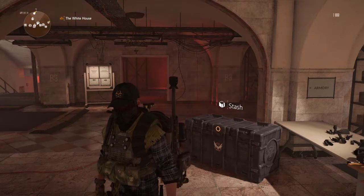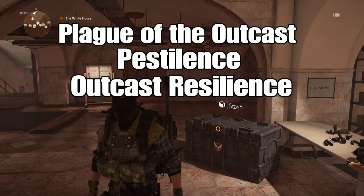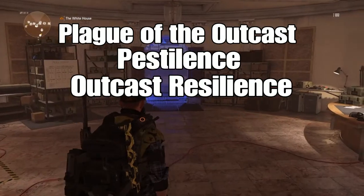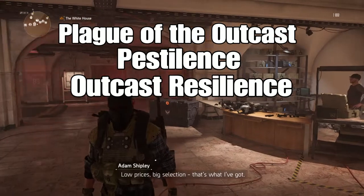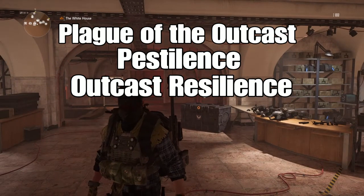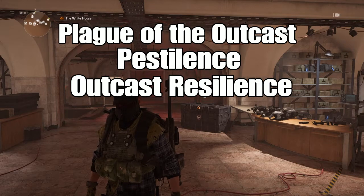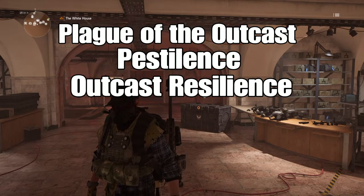The perks are Plague of the Outcasts, Pestilence, and Outcast Resilience. Plague of the Outcasts says: after hitting the same enemy 20 times, that enemy is inflicted with the plague. Whenever an enemy with Plague of the Outcasts is killed, they leave a toxic cloud for 10 seconds that deals 200 weapon damage per second to anyone inside, and inflicts them with Pestilence.